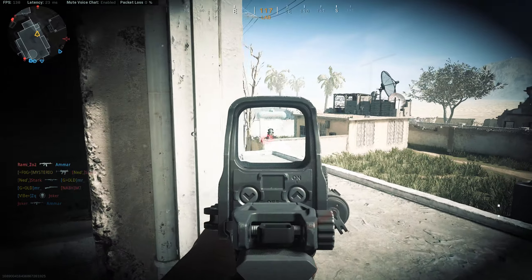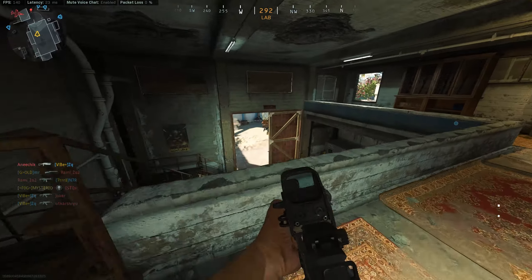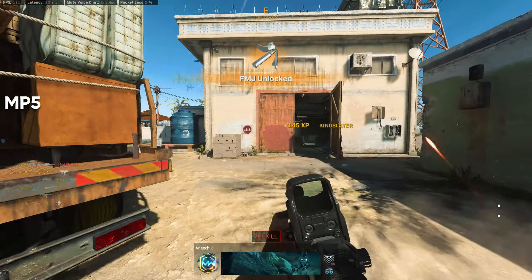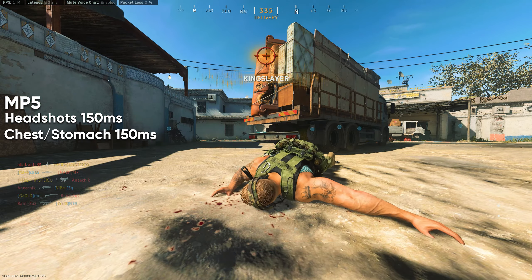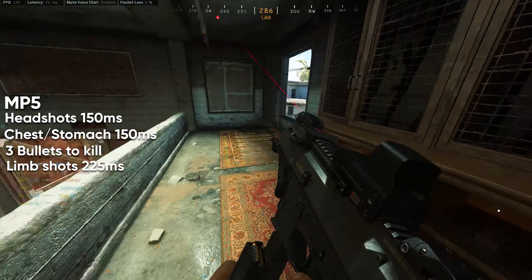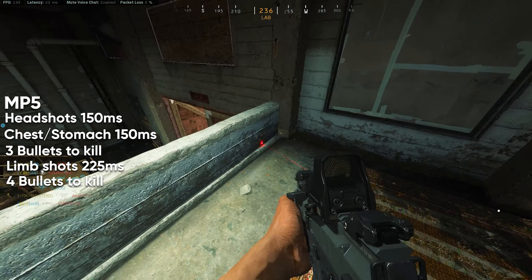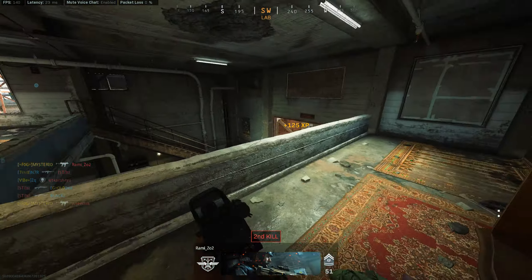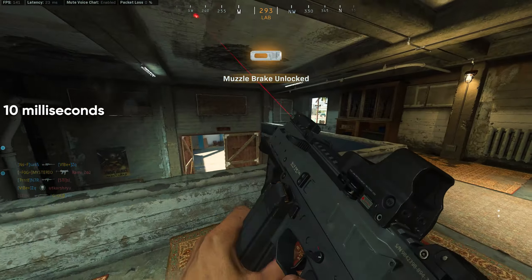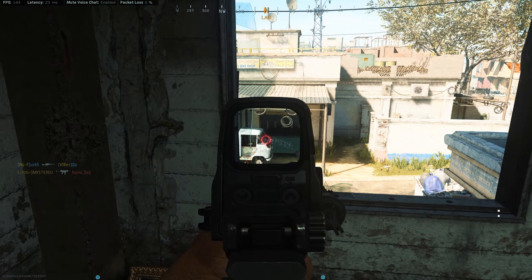This is a very big difference and the ISO cannot compete with these numbers, not even with its higher rate of fire. Time-to-kill wise, the MP5 will outperform the ISO with 150 milliseconds for head and torso shots requiring only 3 bullets, and 225 milliseconds for limb shots needing 4 bullets. The only way to outperform an MP5 with the ISO is by going for headshots only — then you will beat it by 10 milliseconds. In all other cases, at least at this range, you will lose the fight, at least on paper.